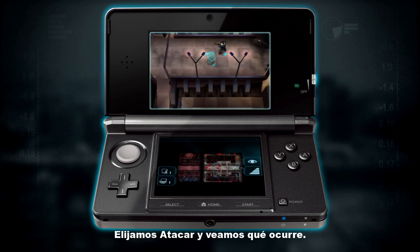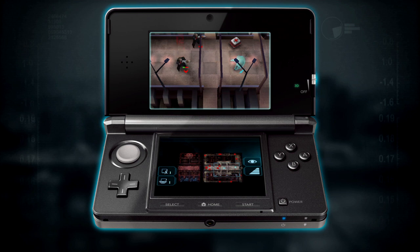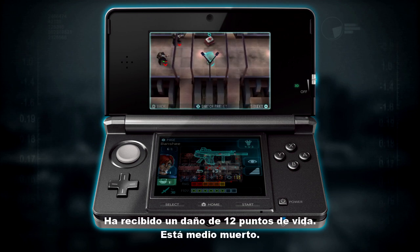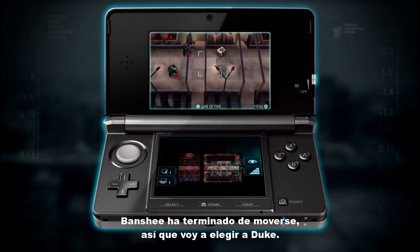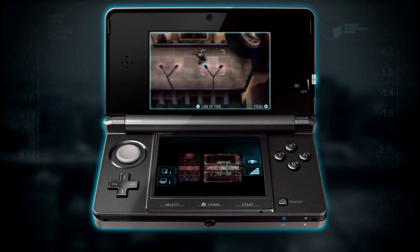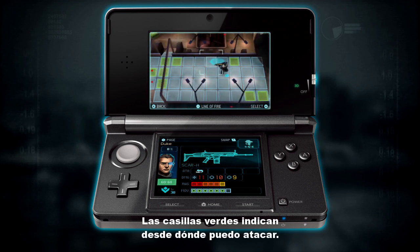So let's select attack and see what happens. He's taking 12 hit points of damage — he's half dead. Banshee is finished moving, so I'm going to move over and select Duke.